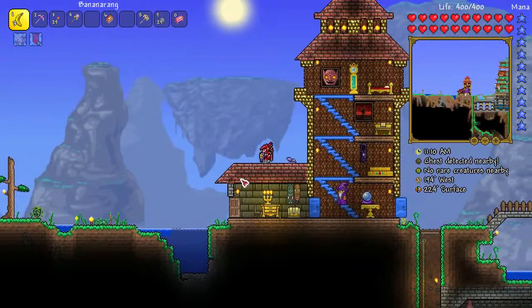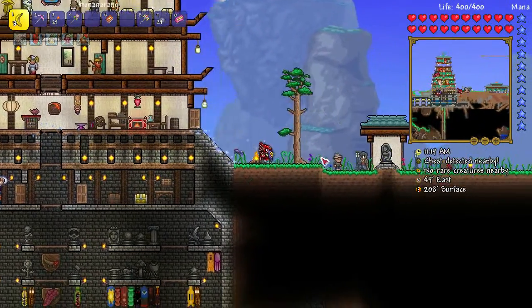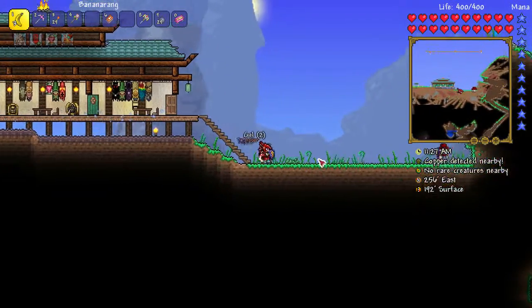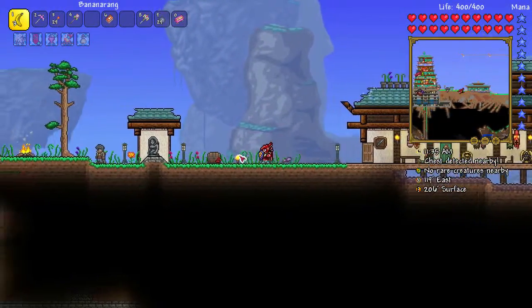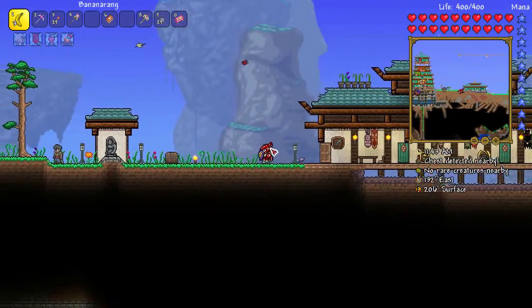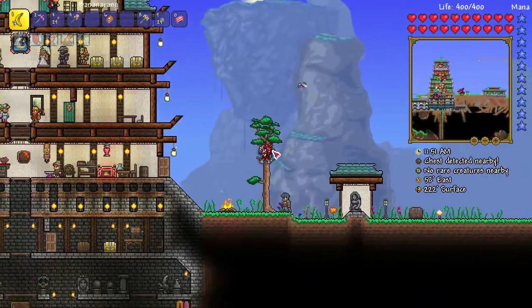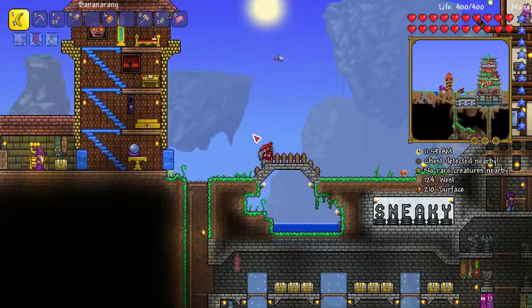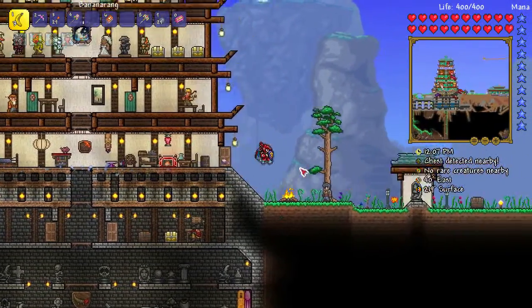It didn't seem like I was getting any closer to defeating them, but now we have some new armor. What I've been trying to do is go to the jungle, because I was hoping to get an Uzi — it's a rare drop from those big plant things, the man-catcher enemies. But I haven't gotten one yet. Maybe next time I'll do a jungle expedition. Maybe you guys can tell me what you think I should do next — should I work towards the mechanical bosses, or should I try Plantera instead? What is the next logical step, or do you want to see me do some jungling?